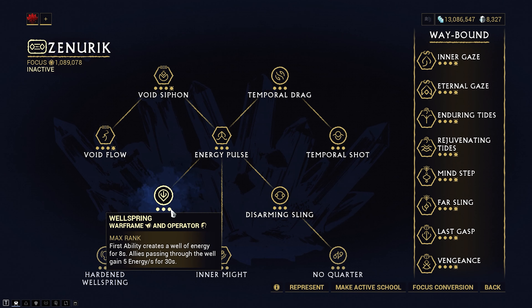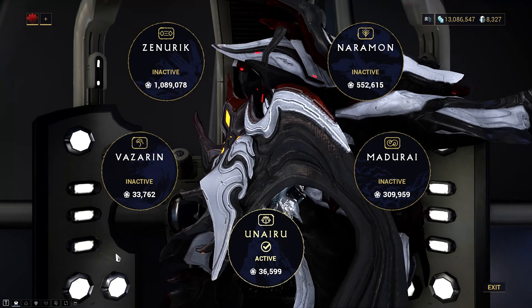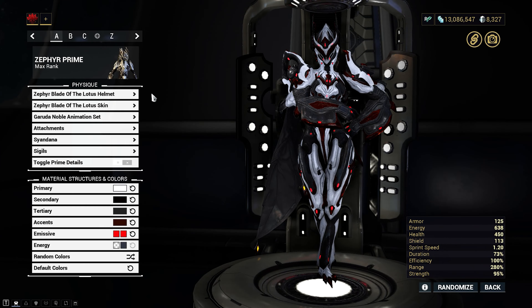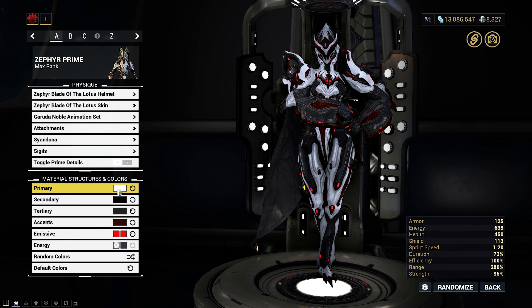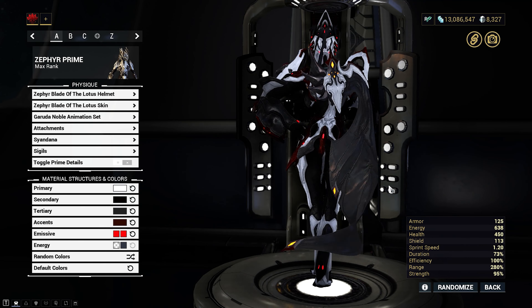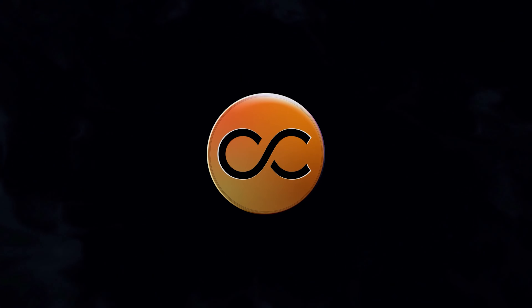Zenurik might be good if you don't have a maxed Arcane Energize or if you're having trouble with energy. If you don't have Master Summons subsumed, Vazarin will be the best one to take — this gives you four instant revives for your Kubrow and 100% revive speed. That will be all for today, I hope you enjoyed it. If you did, consider sharing this with your friends, like, subscribe, and hit that notification bell so you don't miss out on my uploads. Have a good day everyone, take care and I'll see you all next time!